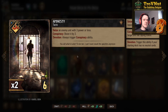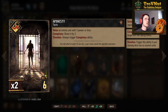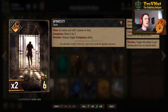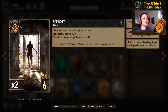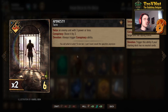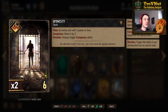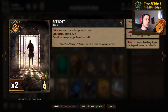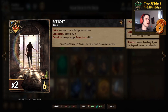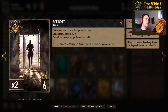Amnesty is very powerful in this meta — a tactic for six provisions where you seize an enemy unit with three power or less. Since this is a Devotion deck, we always trigger the Conspiracy ability too, meaning it also boosts by two, making it an eight-point card for six provisions. It's great against Squirrel to steal Whisperers, and those Whisperers even trigger when seized because the tactic itself counts as a special card.